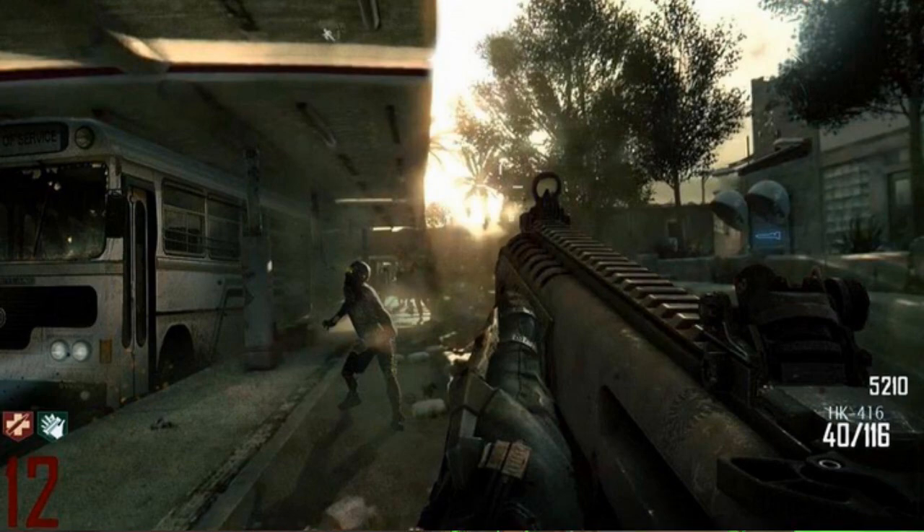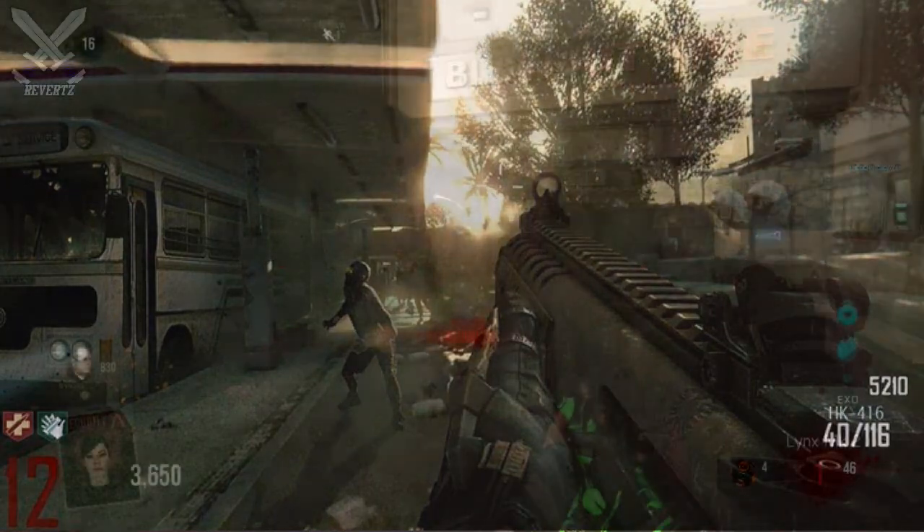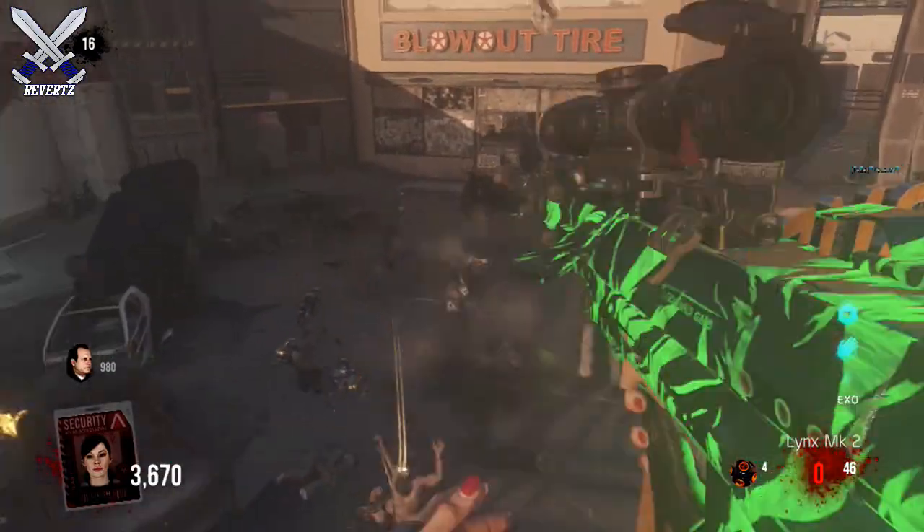When you take a look at the right you can see how much money you have, and again very similar to the Black Ops zombies layout. Also when you take a look at the far right there is a glowing blue light which represents an item that you can buy off the wall.